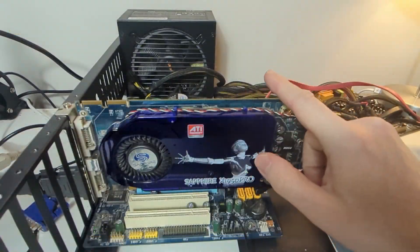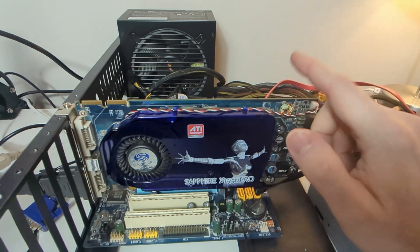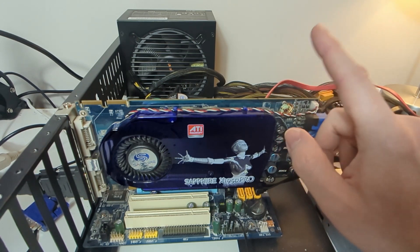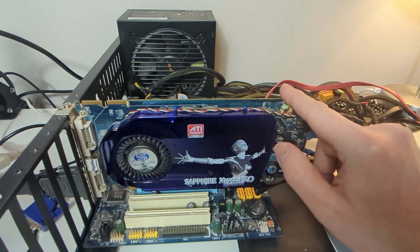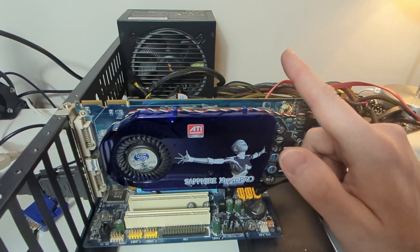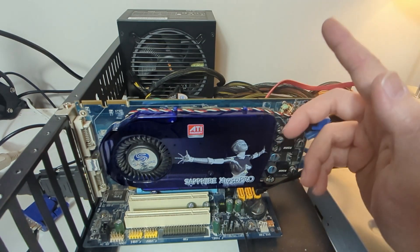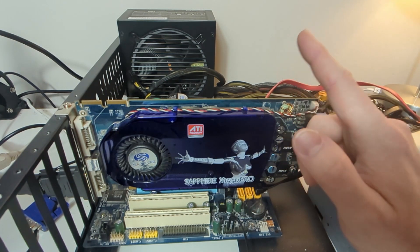Not gonna lie, I didn't actually expect this card to perform as well as it did, especially given you can pick up one of these for around £25 on eBay. There is also an AGP version, but not surprisingly they can be more expensive to get hold of — unless you get lucky. One thing to consider about this card is that it only has driver support up to Windows Vista, which is surprising considering Nvidia was supporting their cards of this era up until Windows 8.